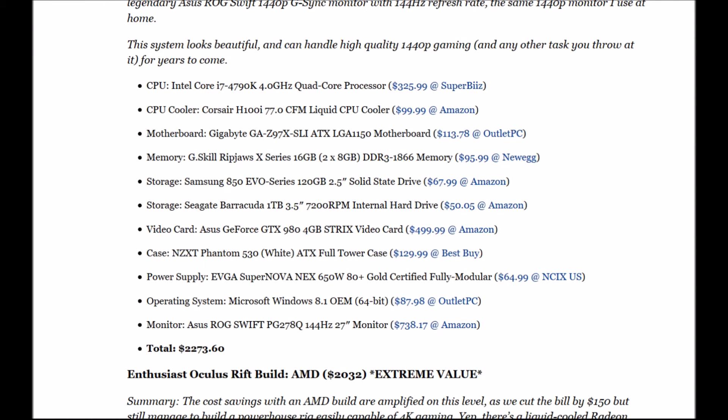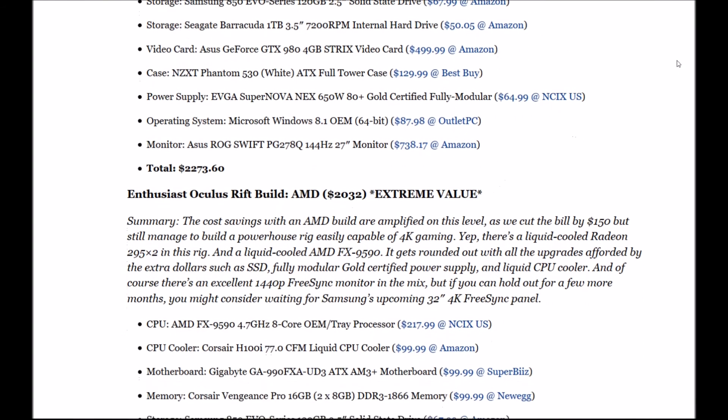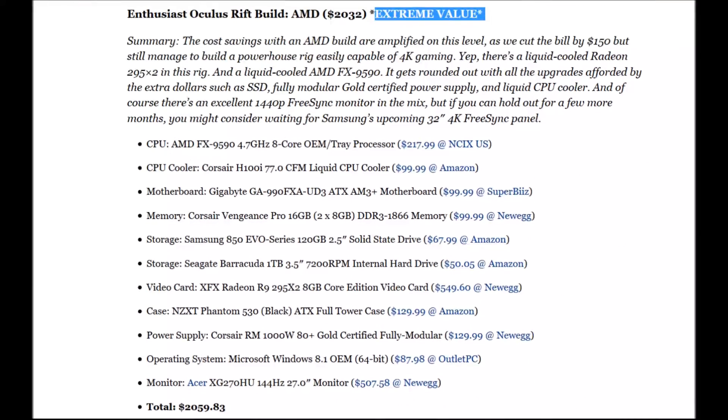It only costs about $100 to $150 more. The AMD enthusiast/extreme build: CPU is the AMD FX-9590 4.7GHz 8-core. Cooler: Cooler Master H100i. Motherboard: Gigabyte GA-990FXA-UD3 ATX AM3+. Memory: Corsair Vengeance Pro 16GB DDR3 1866. Storage boot drive: Samsung 850 Evo SSD. General storage: one terabyte Seagate. Video card: XFX Radeon R9 295X2 4GB — this thing is a killer. Power supply: Corsair RM1000 fully modular. OS: Windows 8.